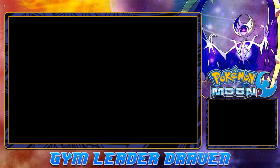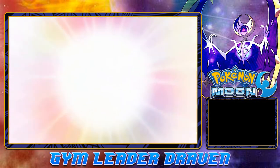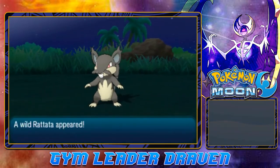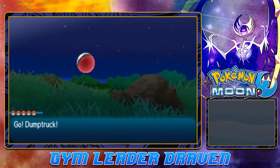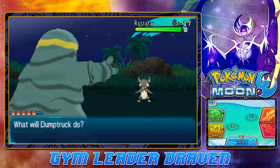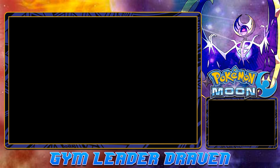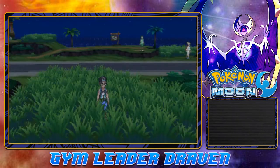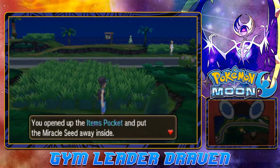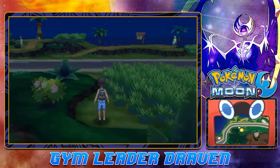Moving on and getting attacked by another Rattata. It's level 17 — I kind of wanted level 20 since it evolves there. Found another item — a Miracle Seed, a great item for Grass-type Pokemon.